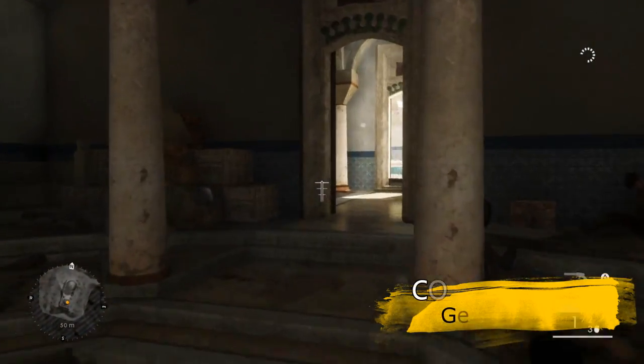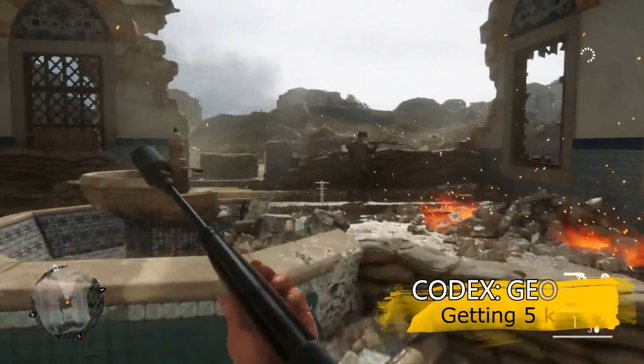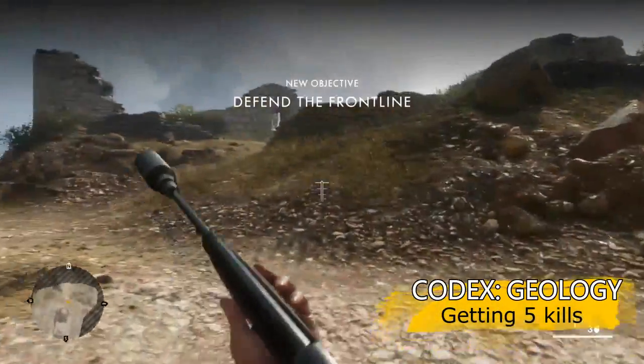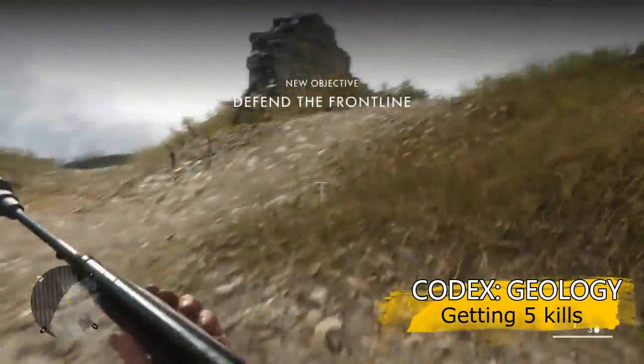So now it's time to actually unlock these codexes. The first one, Drip Gun, you shouldn't need a guide for that. Once you've got the pistol, it should just be a case of running around and finding ten guys to kill with it in one life. Easy enough.